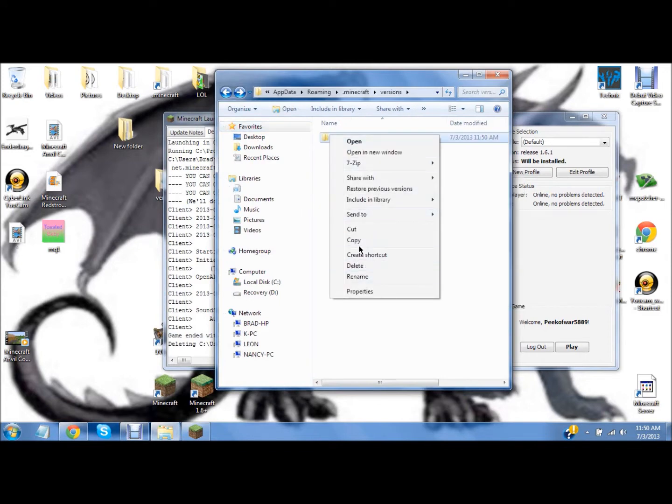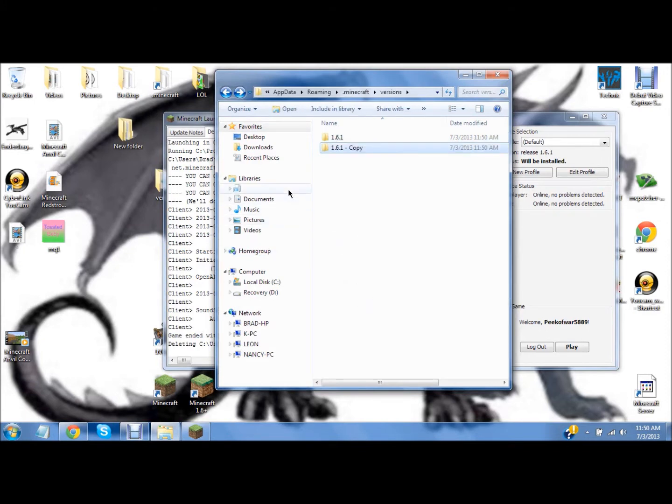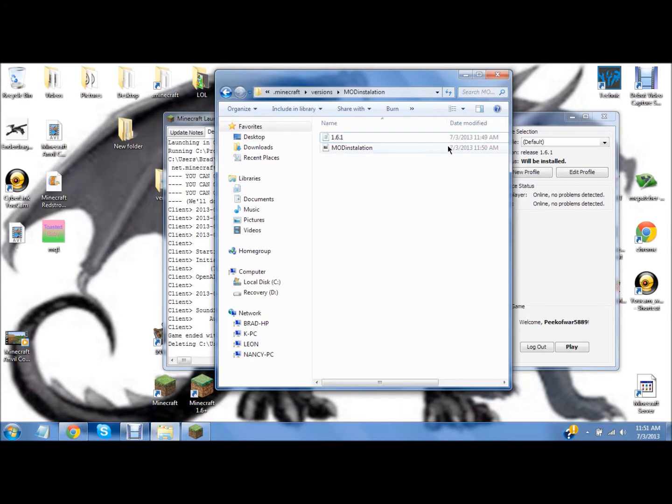So if I go ahead and copy the default and I paste — it's important that you need to rename it. So go ahead and do pod install TMI. Now I'm going to copy that because it's important too, because you need to rename this — the jar and the JSON.